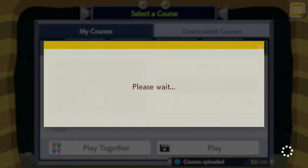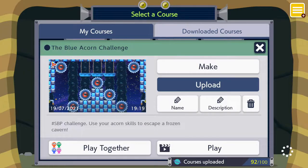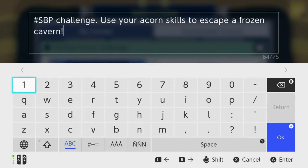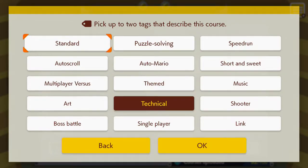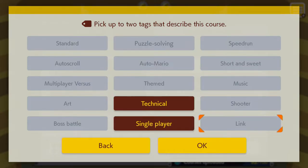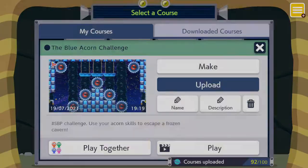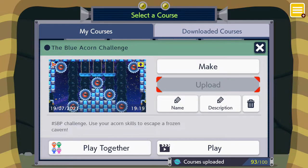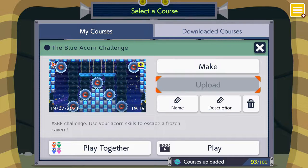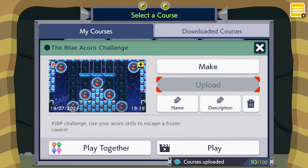Here's the please-wait screen as I try to upload the stage. There we go, nice — so that's fine. SVP challenge: use your acorn skills to escape a frozen cavern. It's a technical stage, and I think single player — as this in multiplayer would be almost impossible. Here we go with uploading the stage. Now I want to try and do a speed run of the stage. Hopefully that won't be too difficult, but we will see what sort of run I can get.